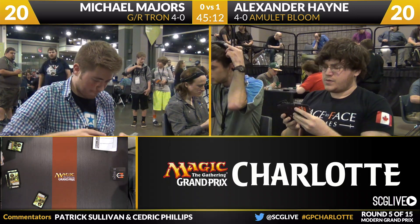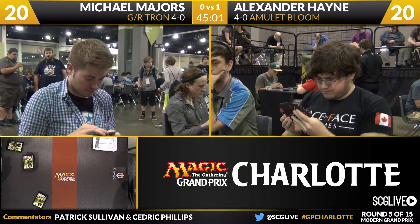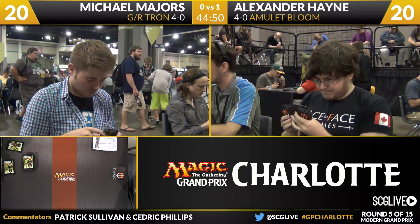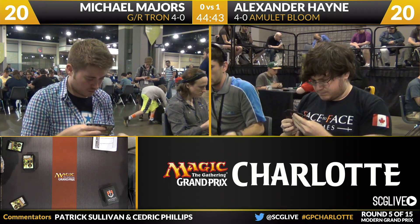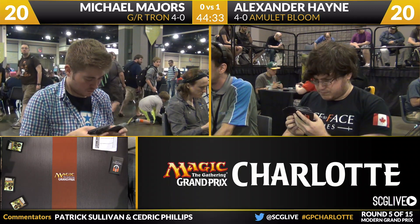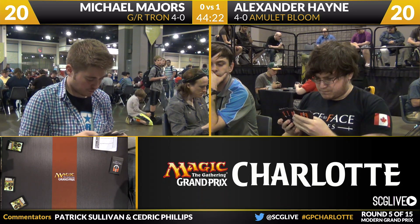What does Mr. Hayne have on his side? Three copies of Leyline of Sanctity, a Hornet Queen, two copies of Pyroclasm, two copies of Seal of Primordium, a Nature's Claim, a Ghost Quarter, three copies of Thragtusk, a Forest, and a Cavern of Souls. He may want the extra Forest if he's anticipating the Ghost Quarter package from Michael. Some artifact destruction seems good too — Tron plays Expedition Maps and Crucible of Worlds. Alexander's primary game plan of comboing out with Primeval Titan or Hive Mind is very strong in this matchup, so he should maintain that core strategy but bring in enchantment and artifact removal plus the extra Forest for durability against Ghost Quarter.